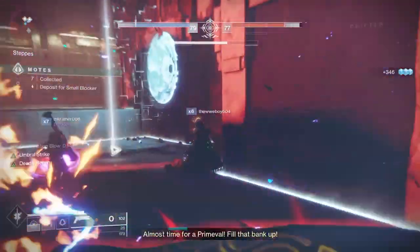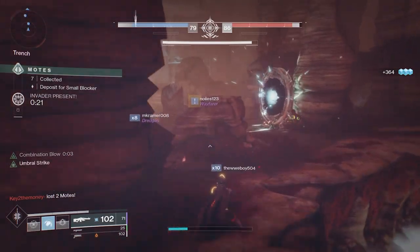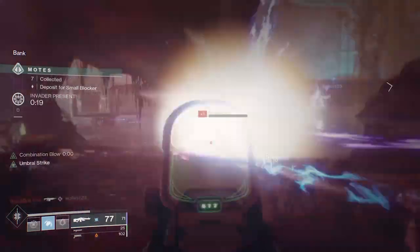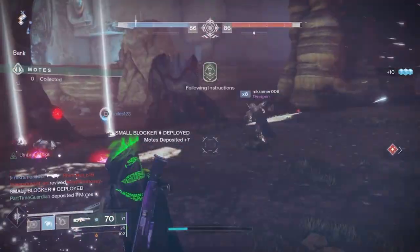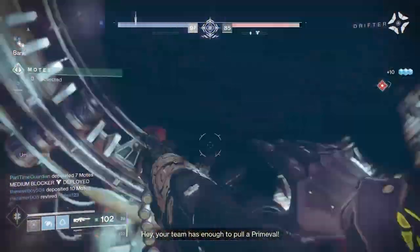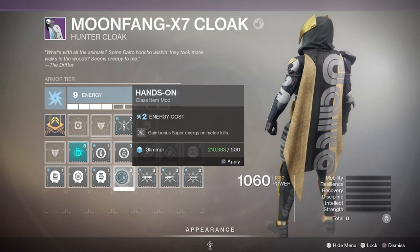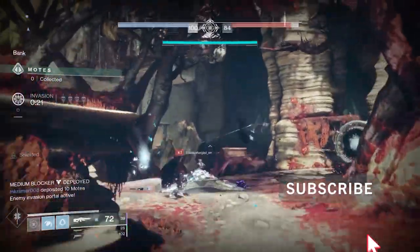Now add to this Liar's Handshake, which has a unique ability called Cross Counter, which allows you to get additional damage added to melee kills and health regeneration. In Gambit, when you're doing this close range with a lot of enemies around you, that health regen will help you stay in the fight longer. To finish off this build, add in Hands On, which allows you to get super regeneration on melee kills. You can see where this is all building on top of each other.